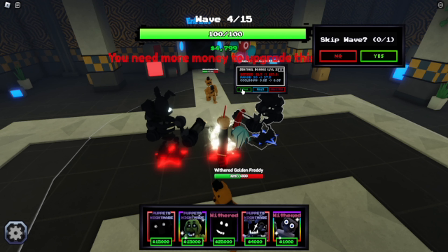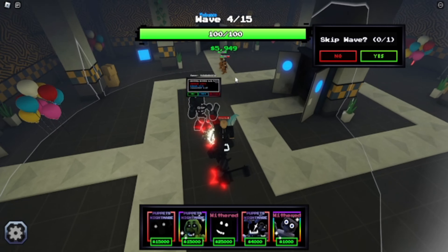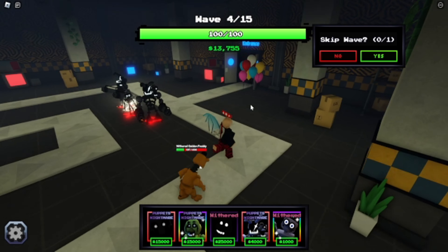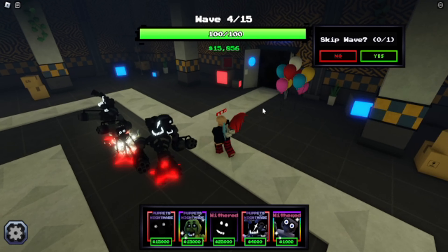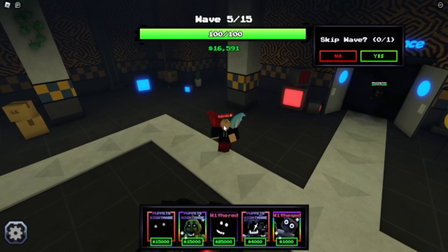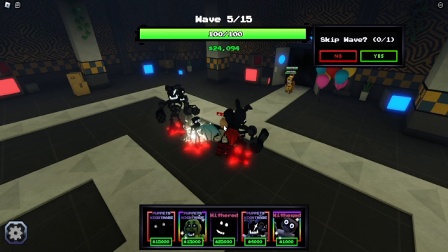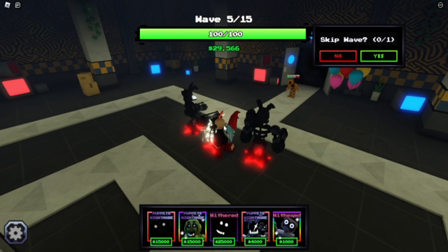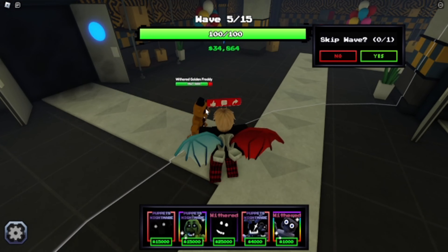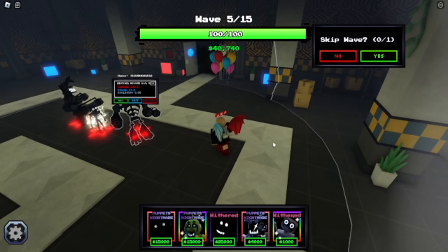Both of them are already maxed out by wave 4. This is how cheap this unit is — both maxed out and they do like 2K DPS. That's crazy. That's as much as Wither Bonnie, I think. If you have the Shiny one, keep it — do not trade it, because this unit is already too overpowered by itself. Just imagine it Shiny with a shadow trait — that's too overpowered. This one guy is against 6K health and it's already dead.